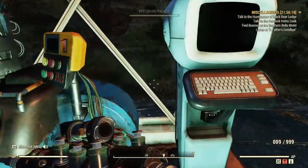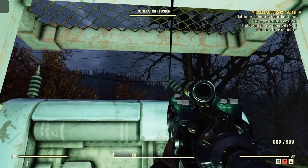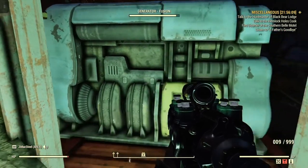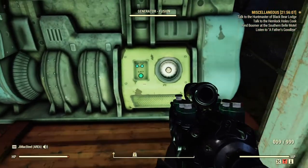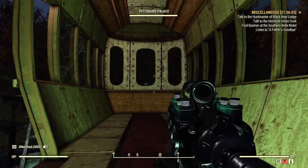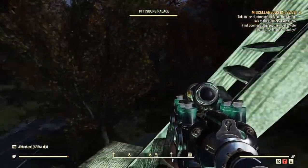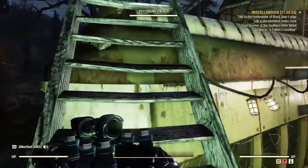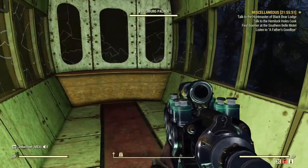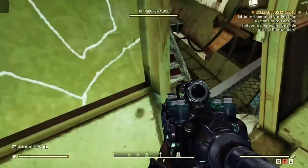Going up these little stairs, I got my ammo converter here. There's the little Pittsburgh Palace power connector, and a perfect spot for the fusion generator — just on this ledge, it's a perfect spot for it. This trolley train car up here — I don't have anything in them yet. I'm still trying to decide what I want to put in here, because these are really big spaces.